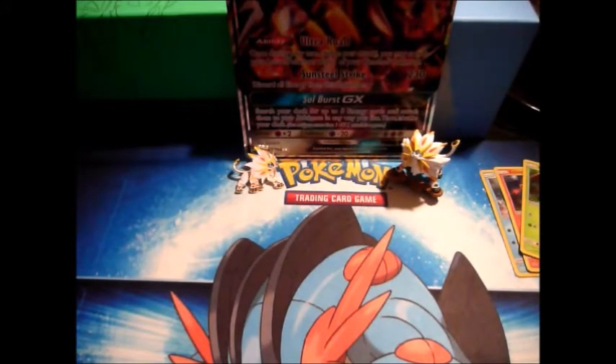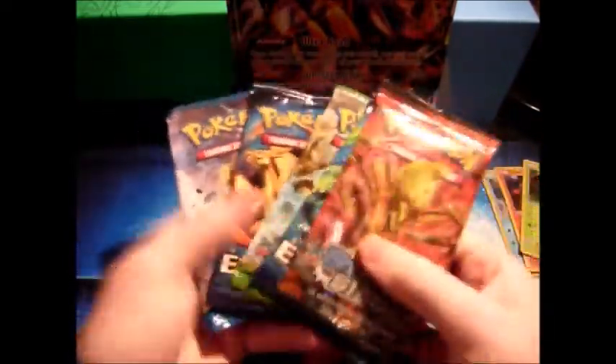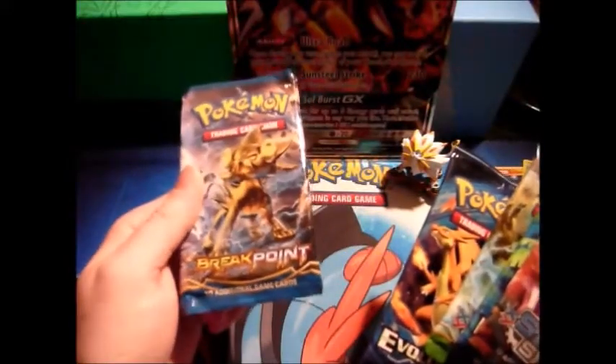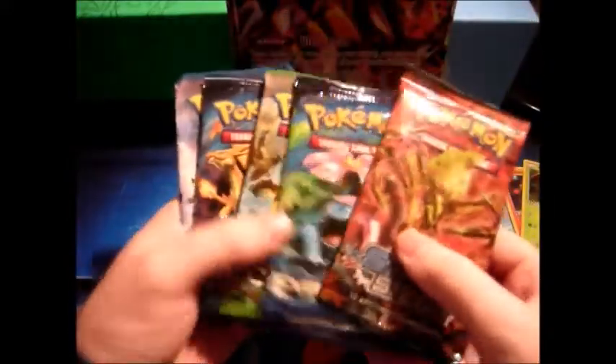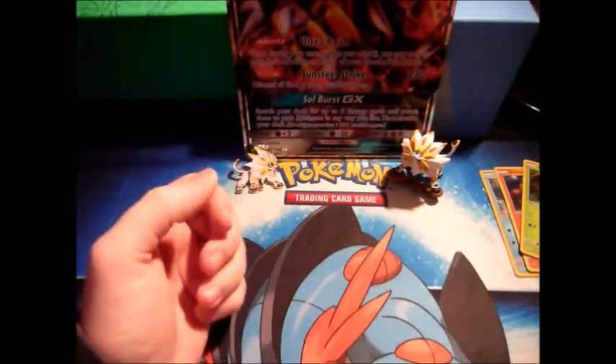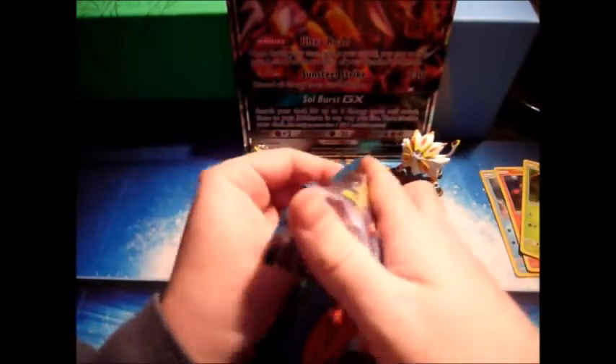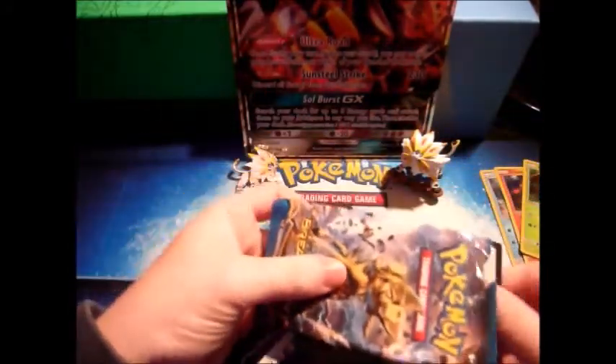Now to the best part of any box. We got the code card — putting that over there. We've got five packs. It's Breakpoint. Dammit, I was hoping it was Breakthrough. We got two Evolutions, Fates Collide and Breakpoint. We're going to open them in chronological release order, because that's the way we do it.